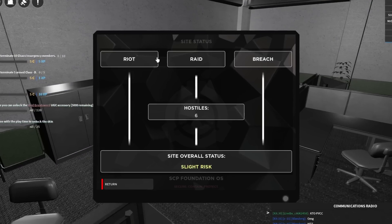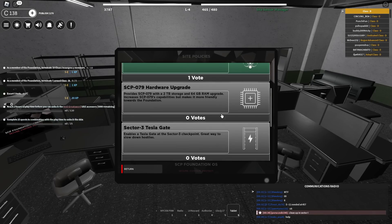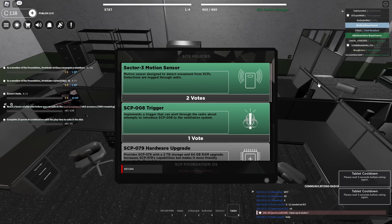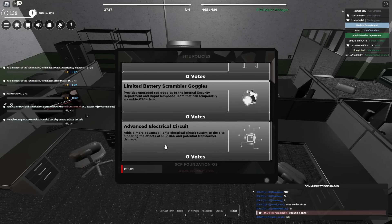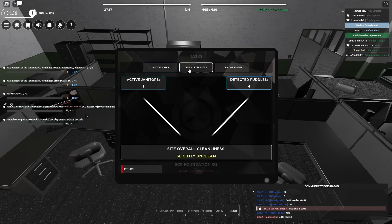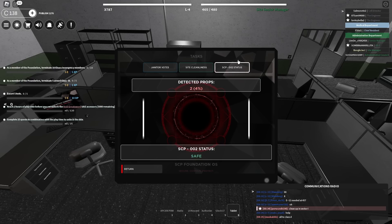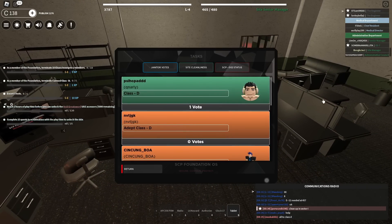Alright, so site status - riots, raid, breach. It's a slight risk right now, currently six hostiles. Site policy - this is what I'm interested about. Sector 3 motion sensors, so that you can detect SCPs. There's also some other ones over here like a Tesla gate. Limited battery scrambler goggles and some other electric circuit stuff. Let's see our tasks real quick - looks like site cleanliness is slightly unclean. SCP-002 is listed, and then janitor votes - looks like you need to get voted on to become a janitor.